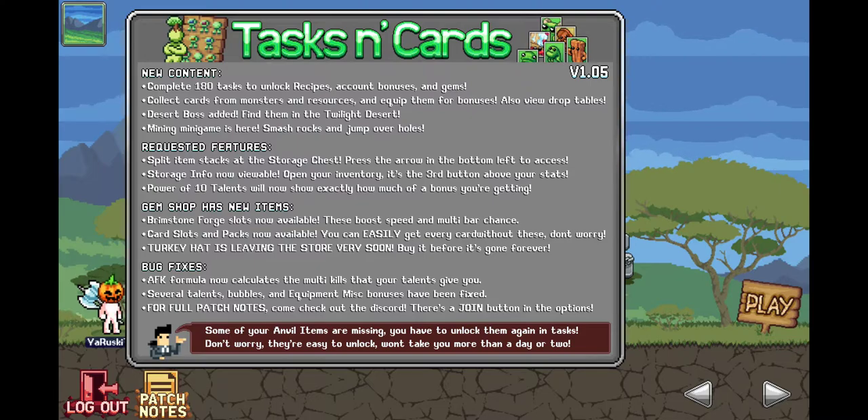Bug fixes: AFK formula now calculates the multi kills that your talents give you. Several talents, bubbles and equipment misc bonuses have been fixed. For full patch notes come check out the discord — there's a join button in the options. Some of your anvil items are missing; you have to unlock them again in tasks. Don't worry, they're easy to unlock, won't take you more than a day or two.